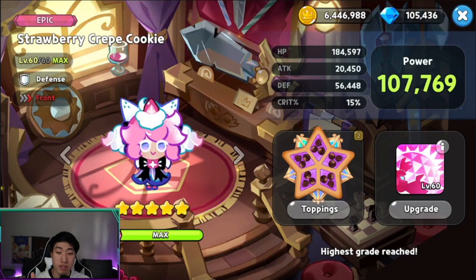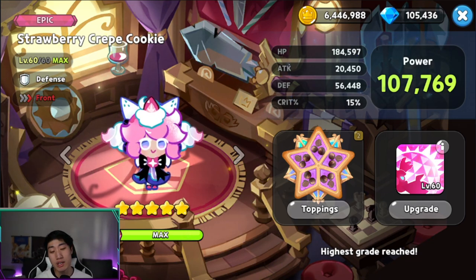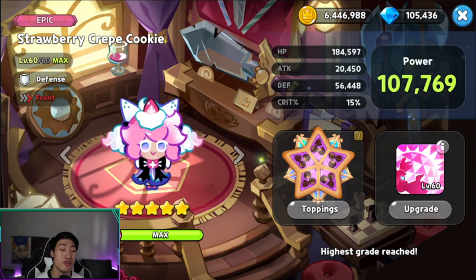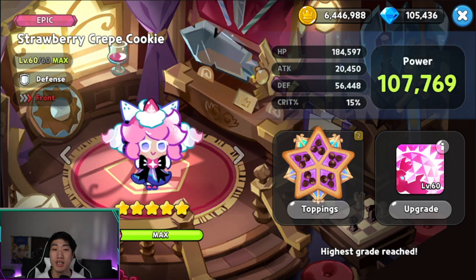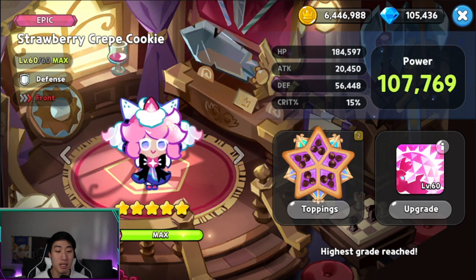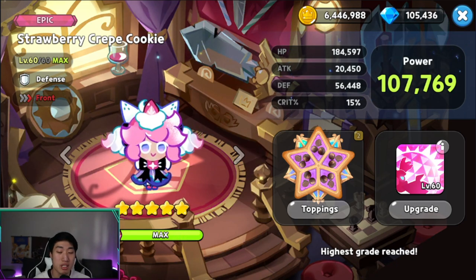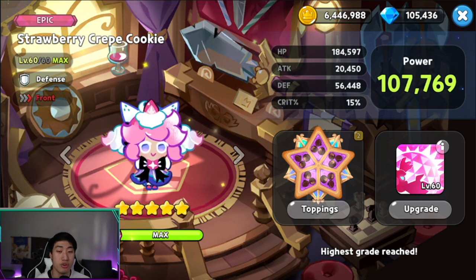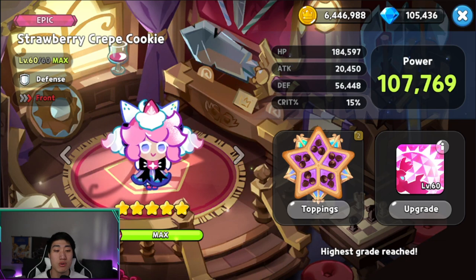Alright guys, here we go — Strawberry Crepe Cookie right here, level 60, fully maxed out. I believe when I did the original Strawberry Crepe review, that was one of the earliest videos I made for this channel, and I wanted to go back and review them one more time because even now, Strawberry Crepe Cookie is one of the best defense cookies for both World Exploration and the Arena.